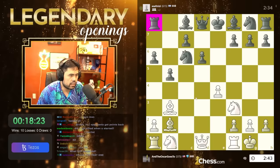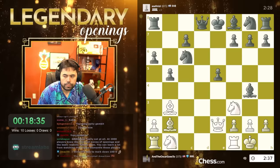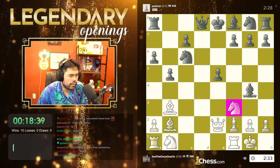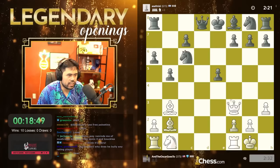He's got uno, dos, tres, cuatro, cinco, seis, siete — seven pieces undeveloped. He goes d6, now he wants to develop, but I'm going to try to stop him right away by going e5 and just opening up the board instantly, because all these pieces have not been moved. Let's go here — just a lot of pressure to deal with. I can take on f7, I can play h3 to hit the bishop, I can also go rook c1 next move.